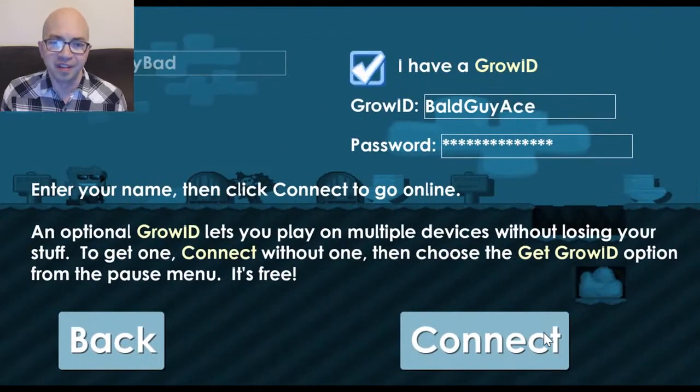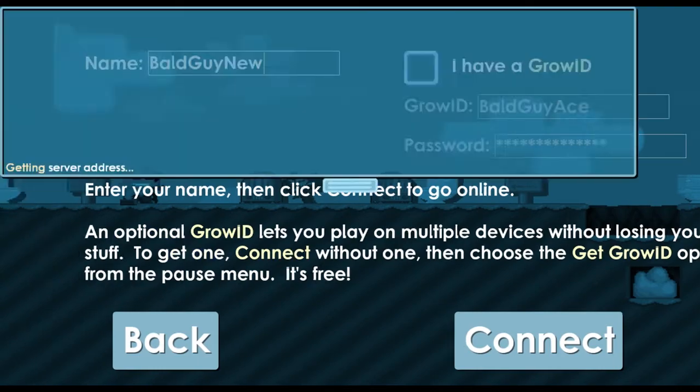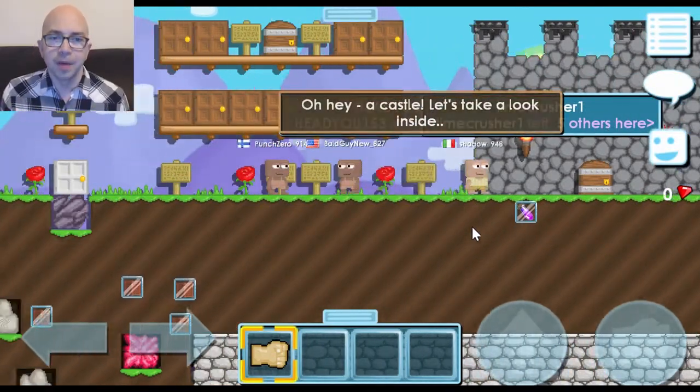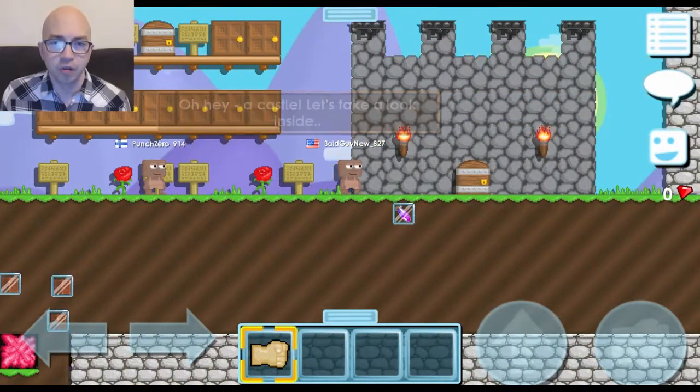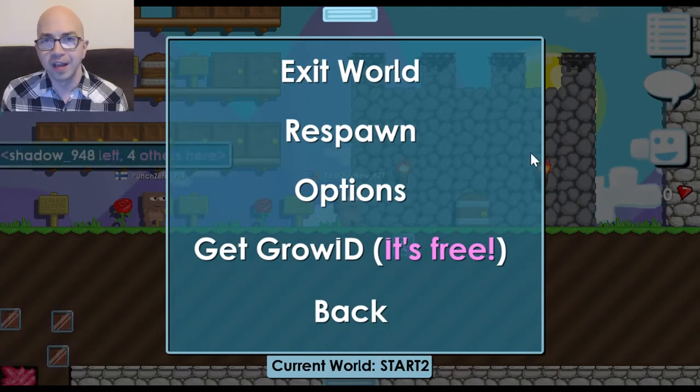When you first start the game you won't have a Grow ID, so you can pick any name for now. I'm going to start a new character named Bald Guy New so that I have a fresh character for this video. Soon after you start, I would highly recommend getting a Grow ID by going into the menu and clicking 'Get Grow ID.' This will allow you to choose a permanent and unique username, and also log in from both your computer and your phone.